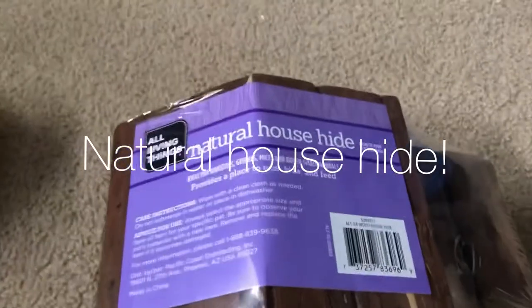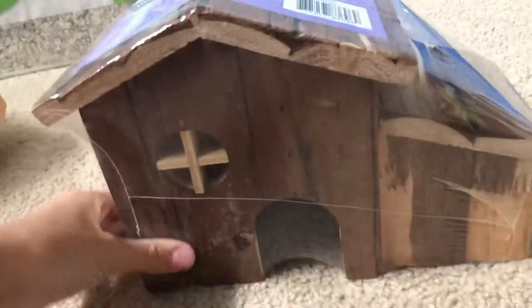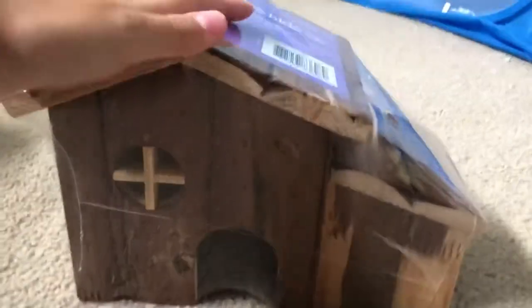Next I got this natural house hide from All Living Things. I saw this at the pet store before and I was going to get it but I ended up not getting it — but now I'm getting it since I'm making her cage a natural theme.